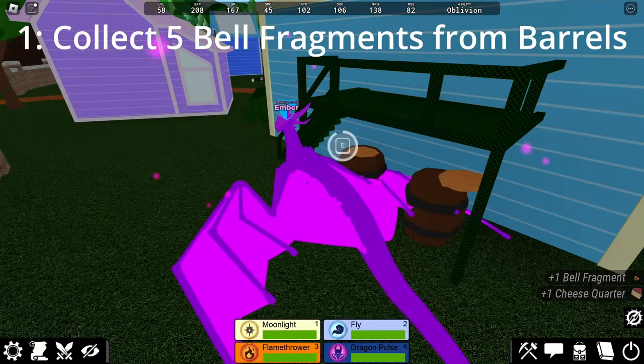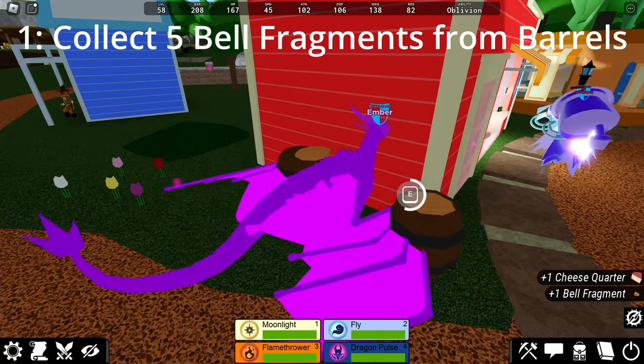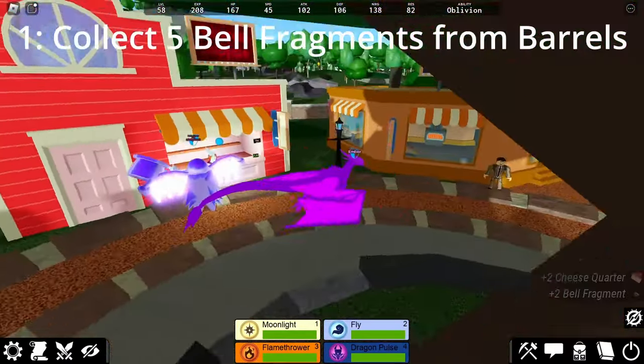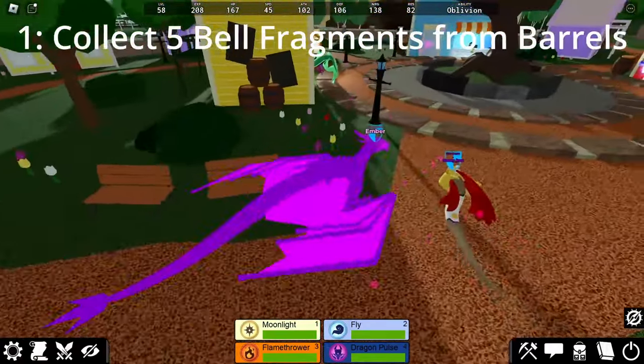As I mentioned before, the first step is to collect 5 Bell Fragments. Unfortunately, how quickly this may be achieved on your end is largely up to how many people in the server are opening barrels and RNG, as not every barrel will contain a Bell Fragment — you may instead get cheese, vials, or nothing at all. With a little bit of patience, however, you should eventually be able to gather the 5 Bell Fragments you need.